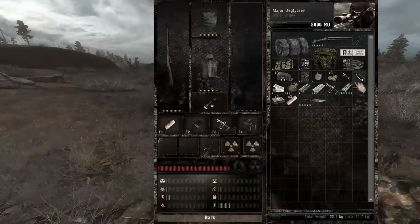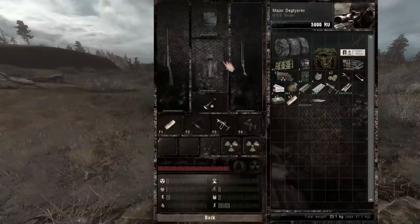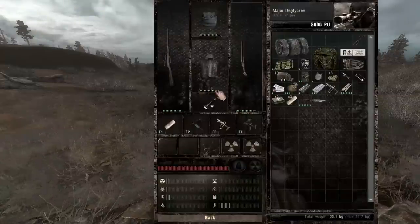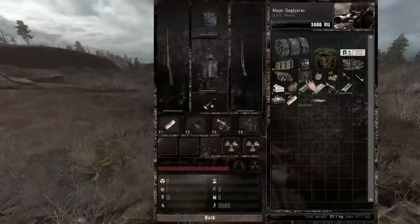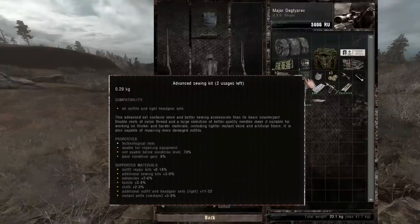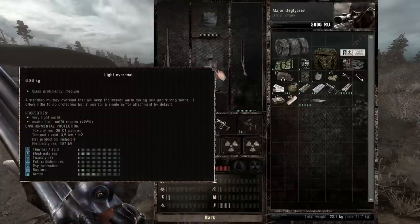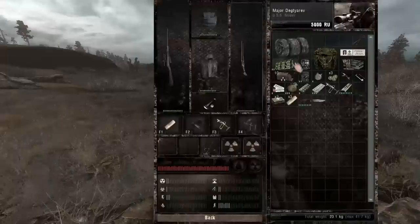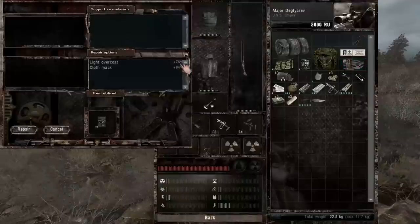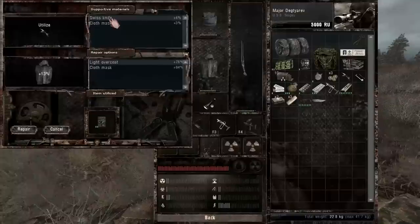Let me go ahead and put the sniper in the main slot, put the scope on it, put the shotgun here. Cruel bastards — I just realized they start you with your armor already hurt. Let me guess, it's just below the range of being repairable. Oh, no — you can repair with the advanced sewing kit. Not usable below condition level 70%. It's actually near 76%, so yeah, let's repair that now before it gets too far gone. I'll use my knife.